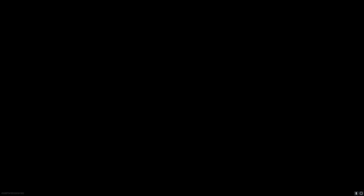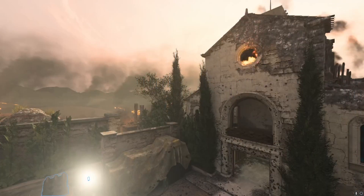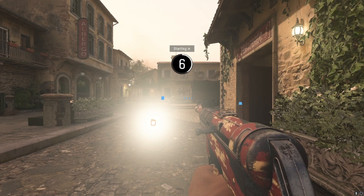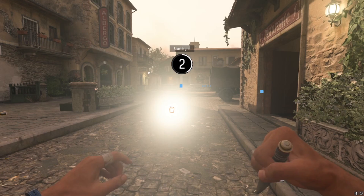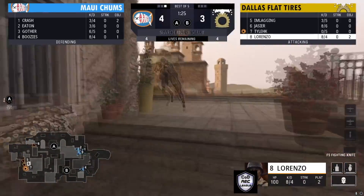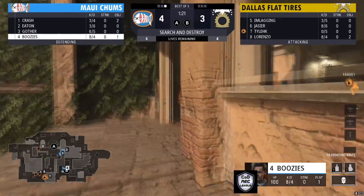We are starting to run out of rounds. Maui Chums is going up for three, and this is like when we had our S&D tournament — most of the grand finals rounds went to these later rounds. That's kind of what we're seeing in this match right here. We're going to see these players bring out all their best strategies.